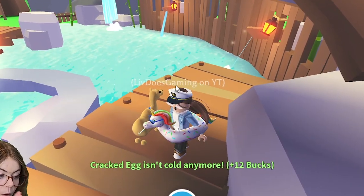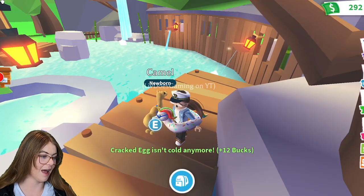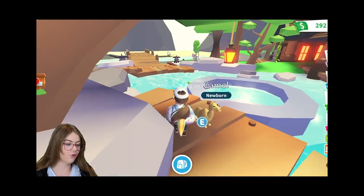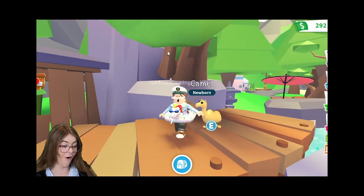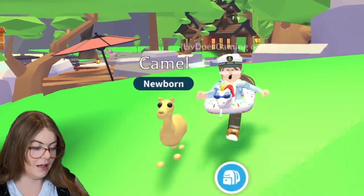It's hatching. Wait, what is this? I thought this was a dog for a second — this is a camel! And it is uncommon. It is so big though, oh my gosh. I wonder what it would look like with a ride potion on, because look at how big it is.